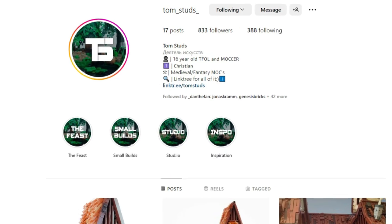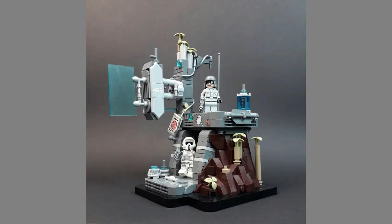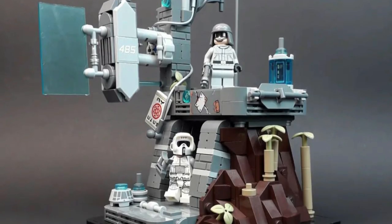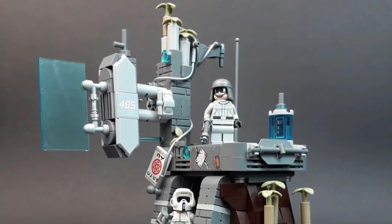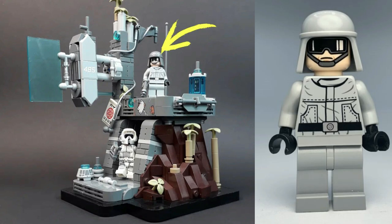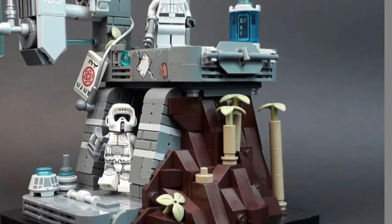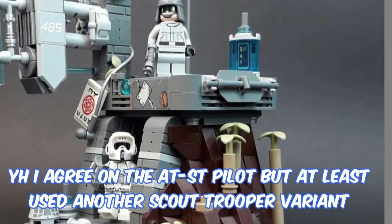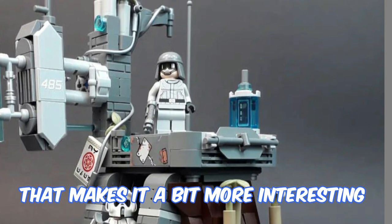This MOC here by Tom Studs — really nice MOC, really compact. I would say it has some very nice parts usage and some very interesting concepts, like the bamboo growing between the two minifigures. My only advice when making such a small MOC: you really want your figures to be the best, most detailed ones you possibly have. The scout trooper is fine and is detailed, but using that older AT-ST driver — I feel like if he would have used a new one or a different minifigure with arm printing or something, it really would have added to it. Yeah, I agree on the AT-ST palette, but at least use another scout trooper variant to make it a bit more interesting.